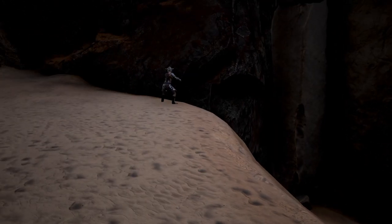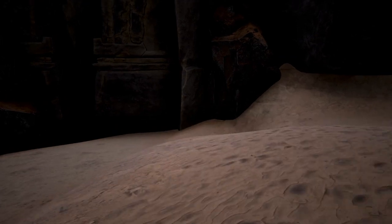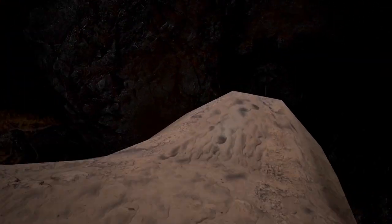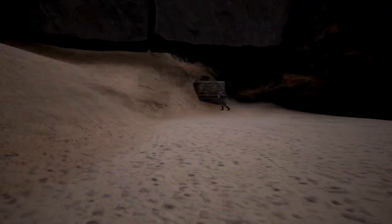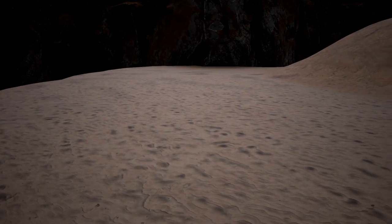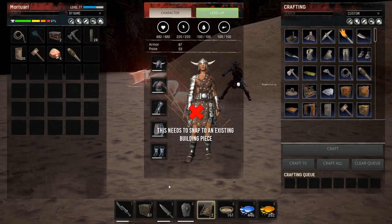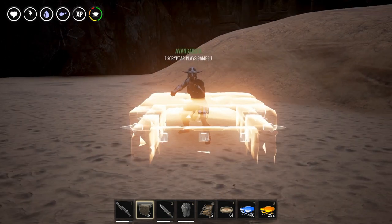There's an area down here where you could have thrall processing, or we could even try to connect that up and make a corridor, making this the pit of death. When they come out here with foundation right here and sandstone walls, there's indestructible terrain all around you. Then with sandstone ceilings that break instantly when a wall breaks, people come in — if you have tier three walls two or three foundations high with archers all around, you're dead. There's no way out.